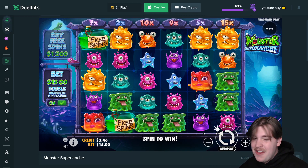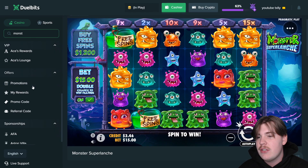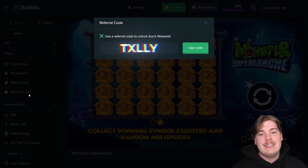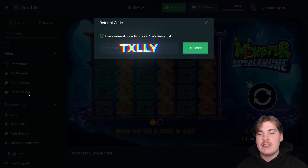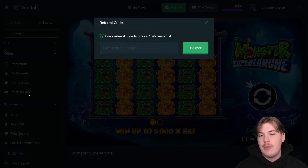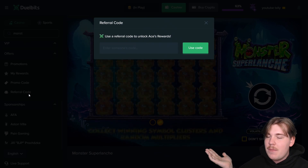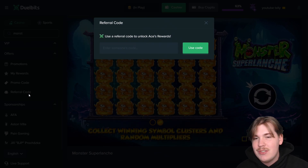If you guys enjoyed the video make sure to like, comment, and subscribe. If you want to check out Jewel Bits for yourself, when you sign up go to the icon in the top left, scroll down to referral code, and enter code TXLY. This unlocks your instant Aces rewards — every bet you place will also go toward the wager tournament I have running for the rest of the week. You'll see a photo in the description and the pinned comments. Thank you so much for watching, love you all, GG.